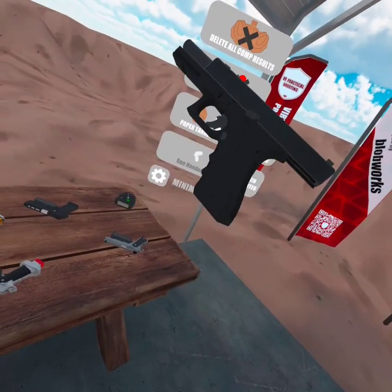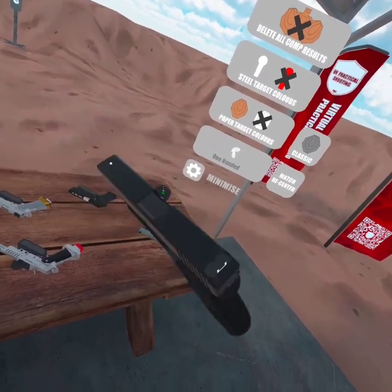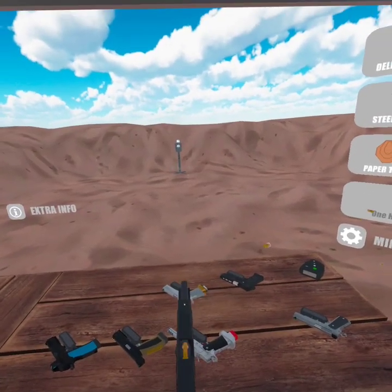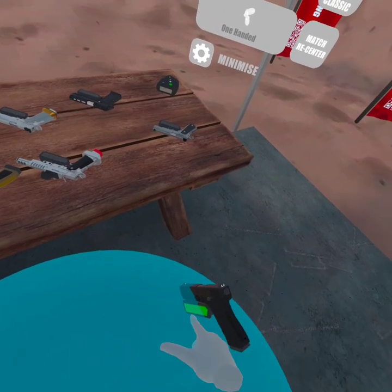Let's drop this magazine, pop another one in, put that slide forward, we can press check. There's no safety on this one because it's a Glock. So let's go ahead and holster that one.